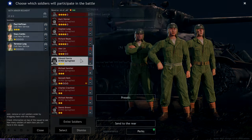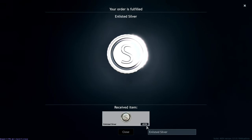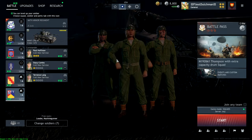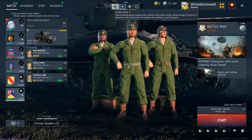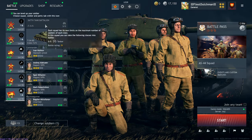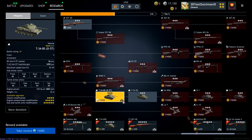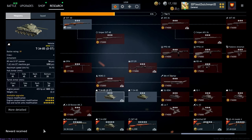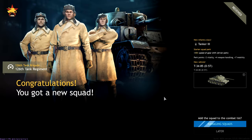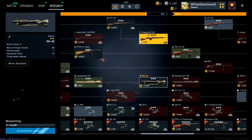Now I can use this one which I bought from the battle pass for 1,200 gold. Just for the purpose of the video, I'm going to send one soldier to the rear — 8,000 silver received. Now I have 15,000 again. Now I'm going to the Soviet Union. I have to buy stuff I already own, which I really don't like.